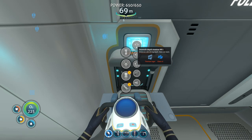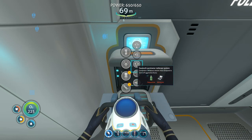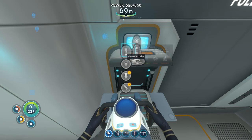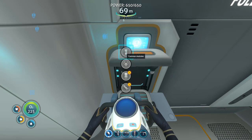Seamoth Depth Module Mark 1 — I really want Seamoth Depth Modules, that's what I really want. So I guess this is what I want — two glass and a titanium ingot. I can make it now if I wanted. How do you unlock stuff? Is it on my list of stuff I can make now?